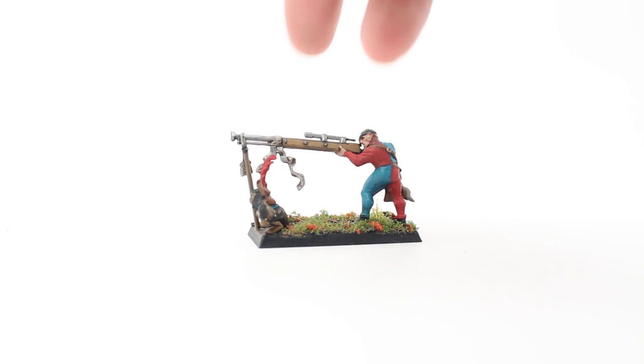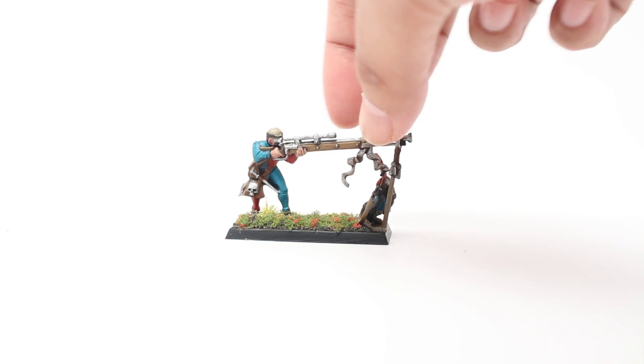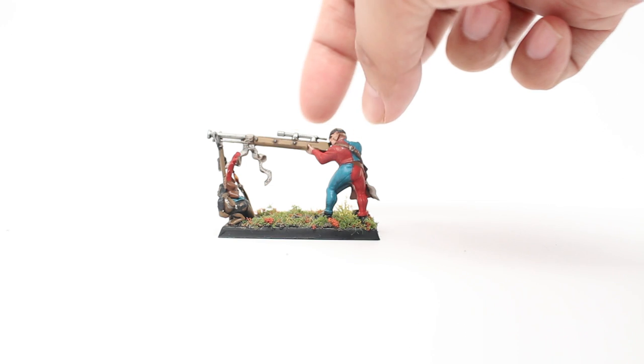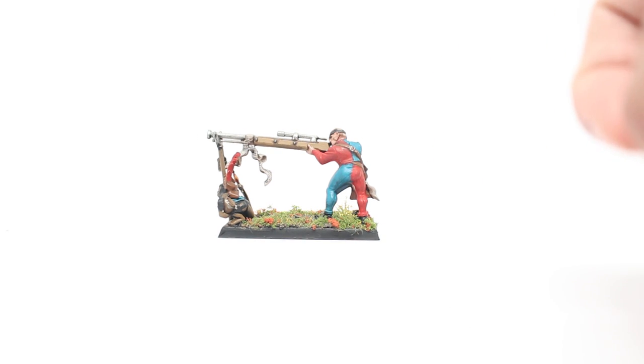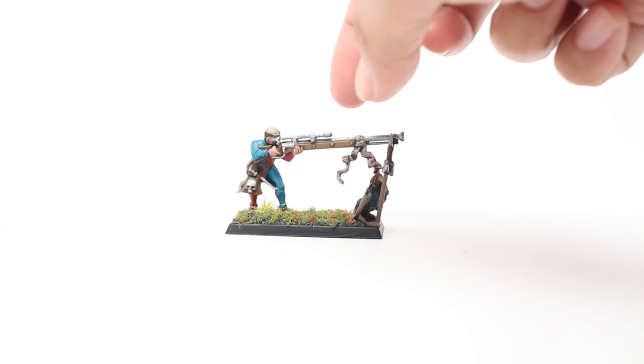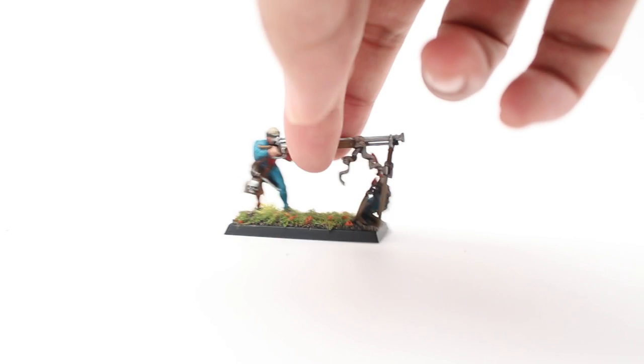The color scheme for the reds and blues I use for all of my Empire figures: a base of Mephiston Red, highlighted with Evil Sun Scarlet. For the blues, it is Stegadon Scale Green as a base, then highlighted up with Sotek Green.